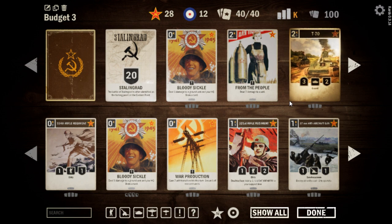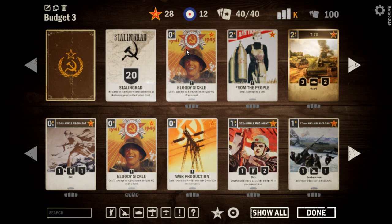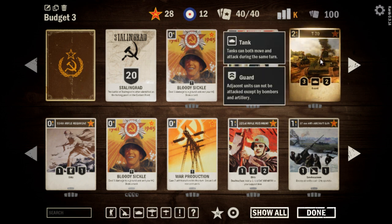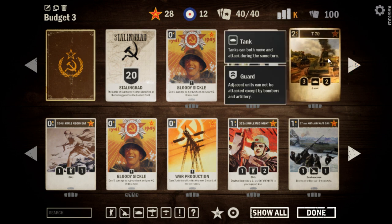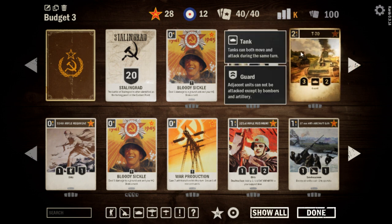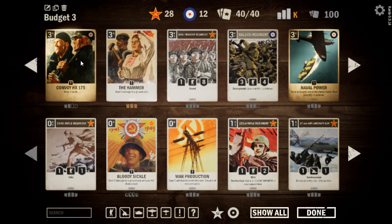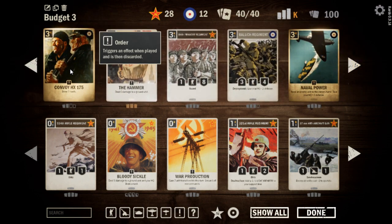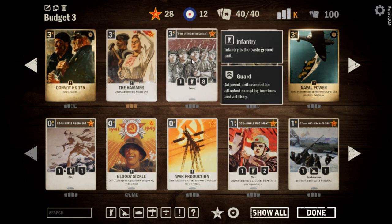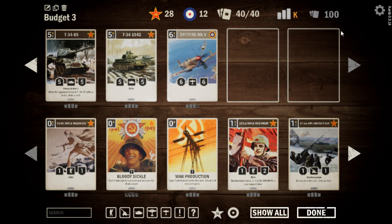Let me run through the game plan. We like to be on the draw with this one because we struggle with card draw just a touch. We have our removal suite — Bloody Sickle from the People. T-70 plays a dual role: it can be a nice guard unit on turn two or a pretty aggressive unit. Three power for only two to deploy and one to operate is pretty strong. We have a little bit of card draw on Convoy HX-175 and the 84th Infantry Regiment, which is a good anti-burn card and good at defending our top end with T-34s and the Spitfires.